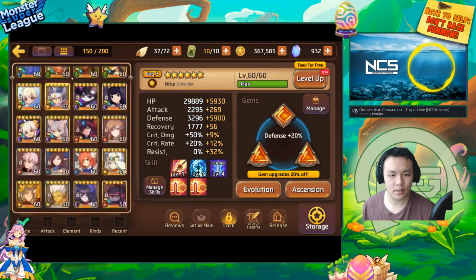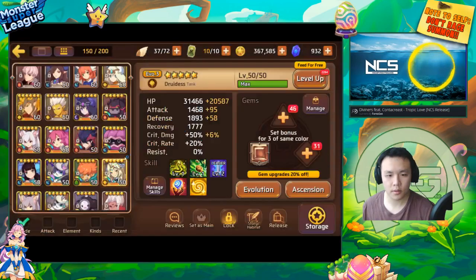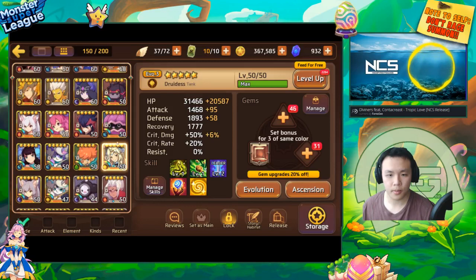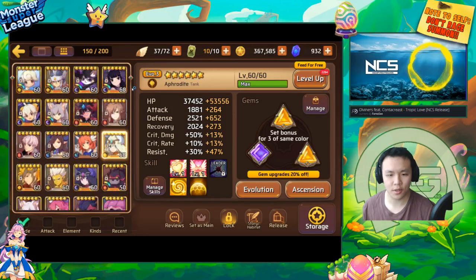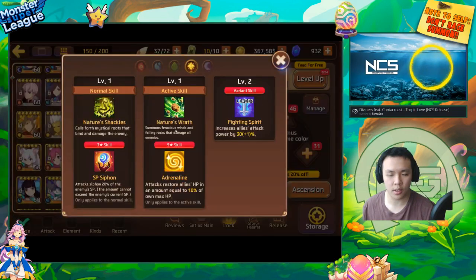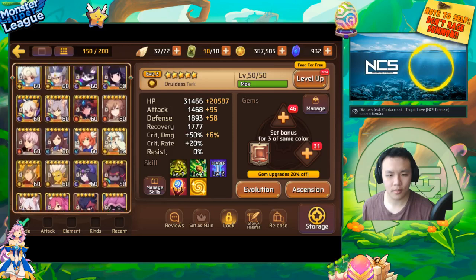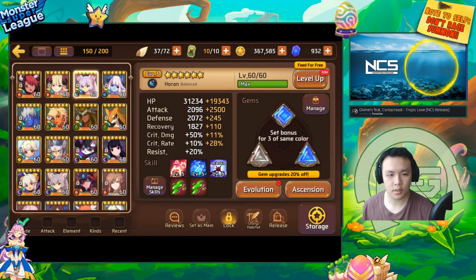If you get Verde to level 60 she can solo tank B10 and she does more than just self-heal. Unlike Venus who only self-heals and puts up a shield, Verde is healing, nuking, doing damage, and generating blue souls for your team. She almost acts as a morale boost when the enemy has SP. So you can use her to solo tank and then put in a nuker and two sappers.